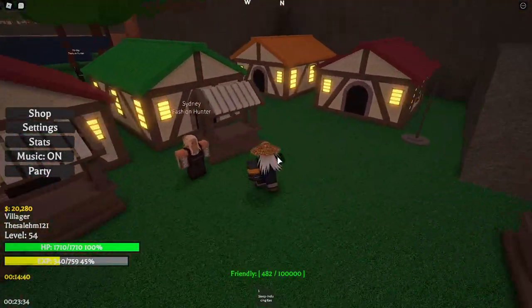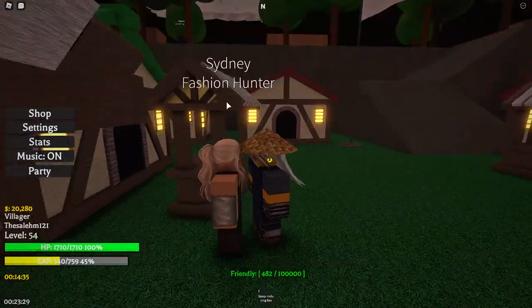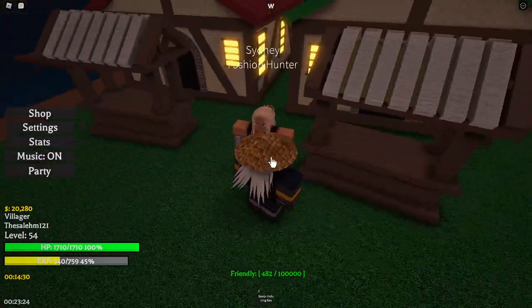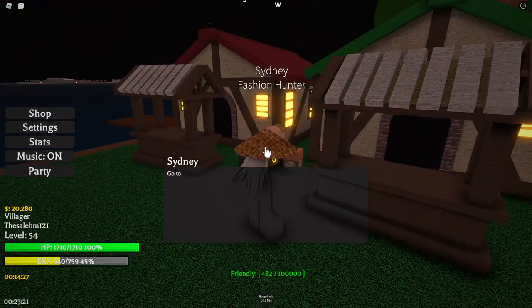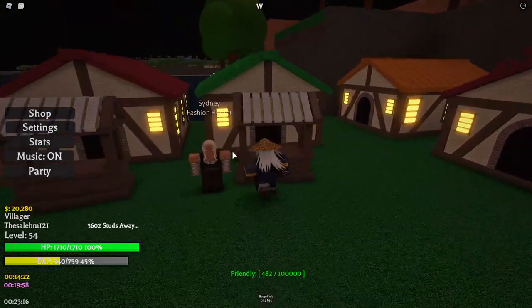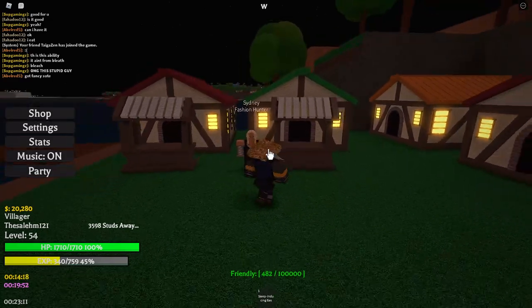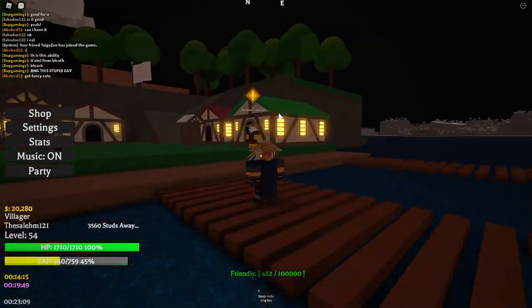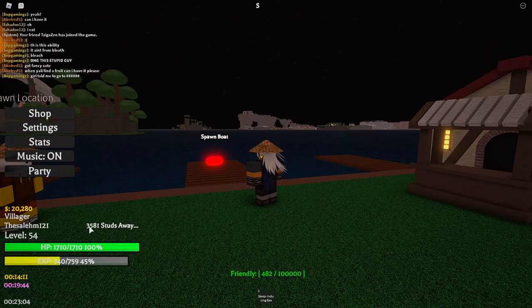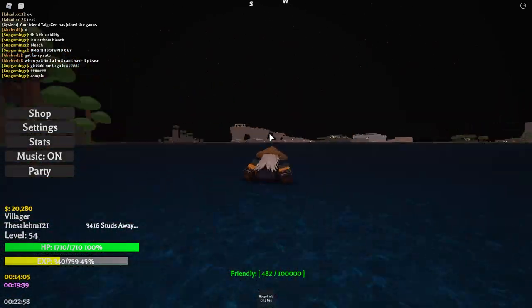Go to this island and you'll find a bunch of NPCs. This NPC right here — interact with her if you want to get accessories. I interacted with her and managed to get the straw hat and the heart glasses. To get accessories, interact with this NPC and she'll give you a compass that you'll need to follow. Keep in mind, every time you interact with these NPCs you'll get a cooldown, so you can't keep coming back right away. You'll have to wait until the cooldown is over to get another compass.